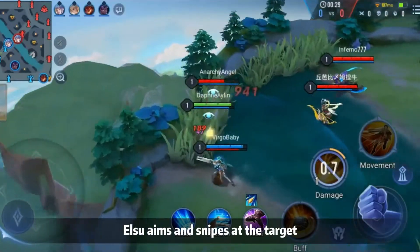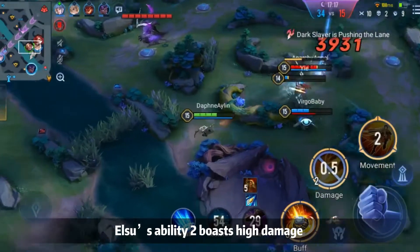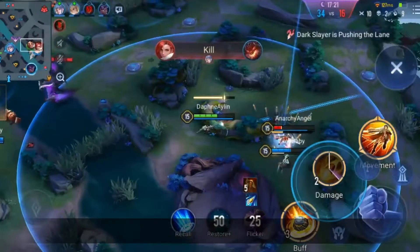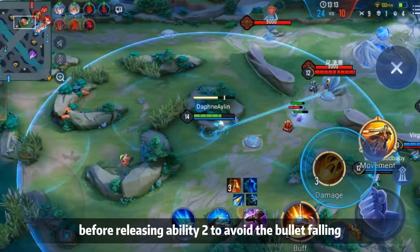Skill 2, Snipes: Elsu aims and snipes at the target, dealing physical damage and inflicting slow. Elsu's Skill 2 has both high damage and long sniping range, but it needs preparation time to aim. So you should try to wait until the aim is completed before releasing Skill 2 to avoid the bullet missing.